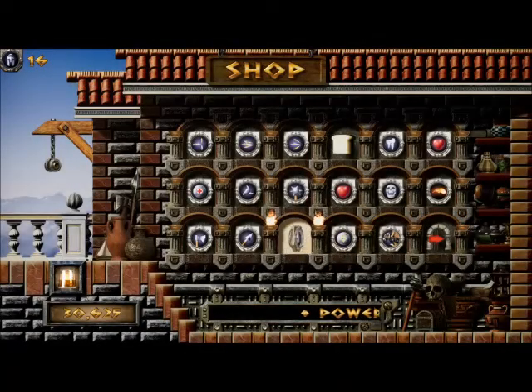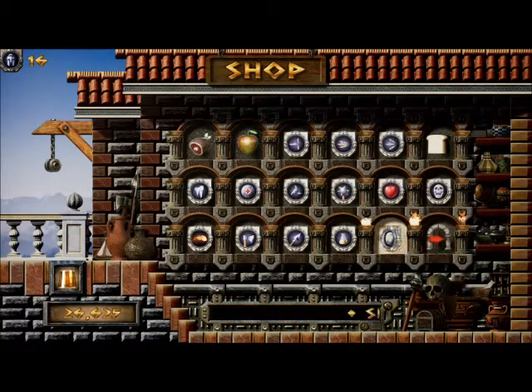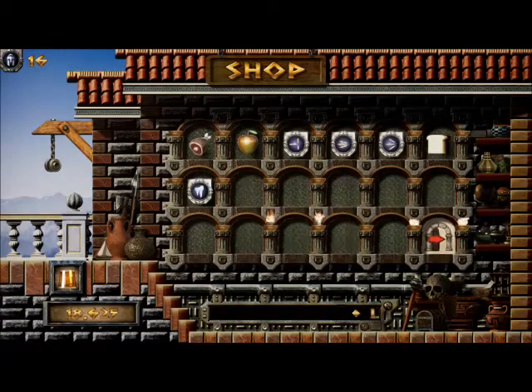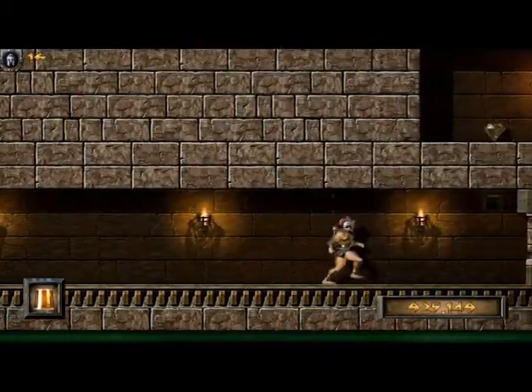The first thing we will do is to visit the shop. Having taken a few hits at the end of the last world, we are going to top up our energy. We are going to take a shield because there are some tricky points in this world, and we will take a weapon power-up because our weapons can't be strong enough.